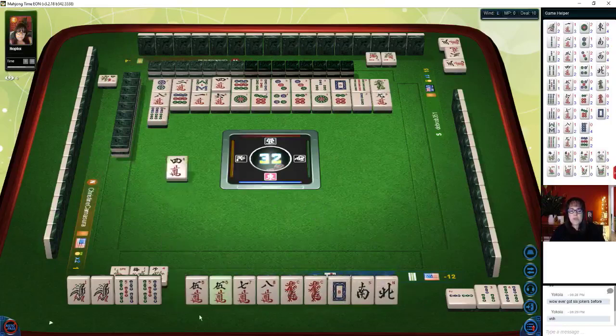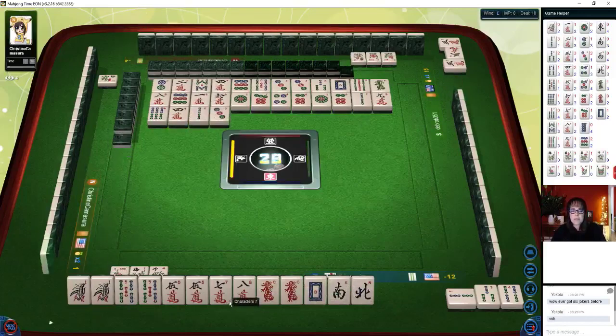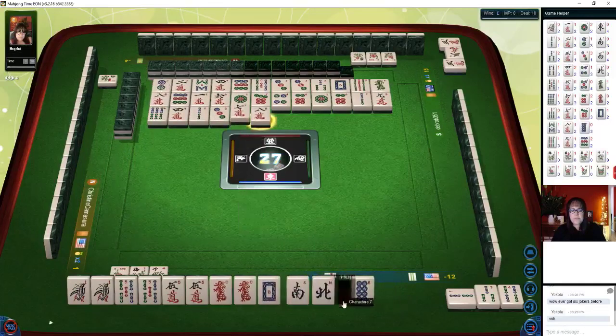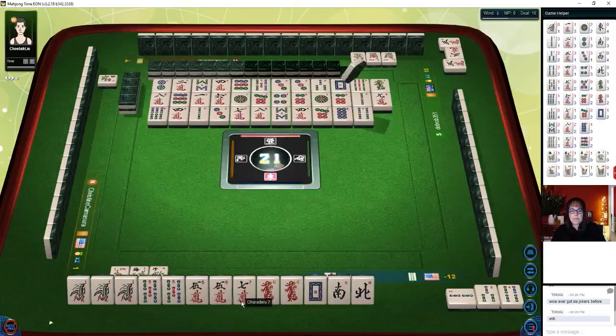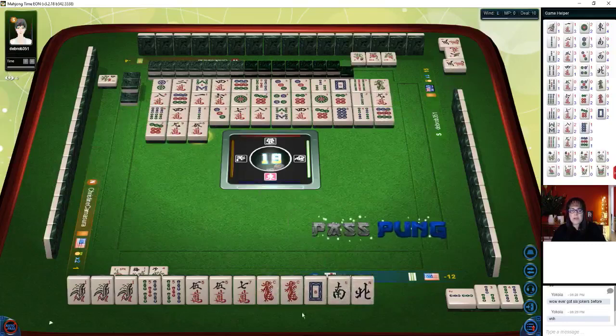Chow. Seven bamboos. South wind — now we have lots of number tiles to work with. Five bamboos. Two bamboos. Chow. Four dots. I don't think I want to chow — let's just go for a win actually. Let's chow — three, four, five. Let's just go for a win any which way. We have our own flower. Nine bamboos. Nine characters. Three, four, five. Five, six. Eight characters — so we have a pair. Threes. Mahjong — oh shoot! I was just figuring it out.